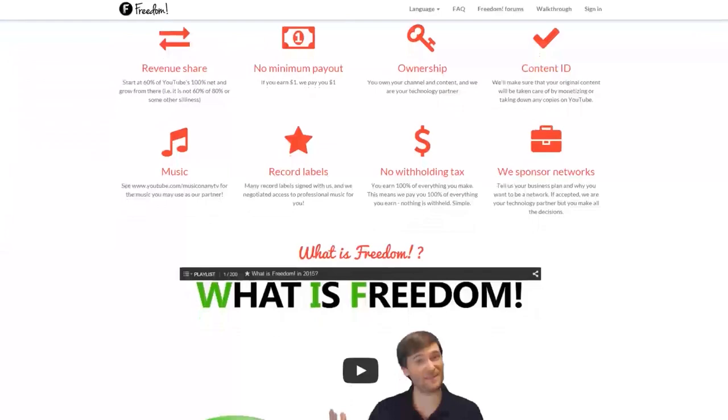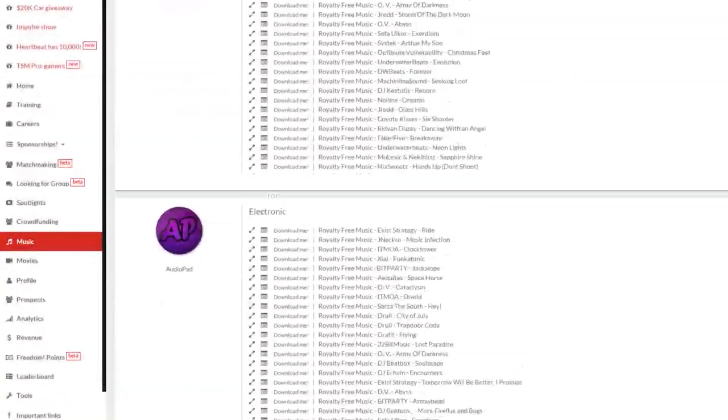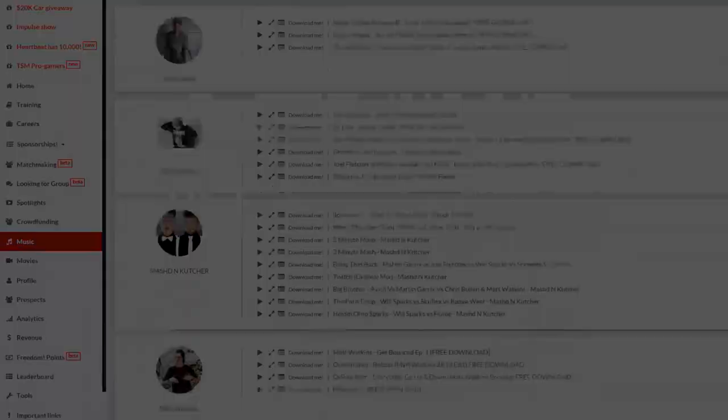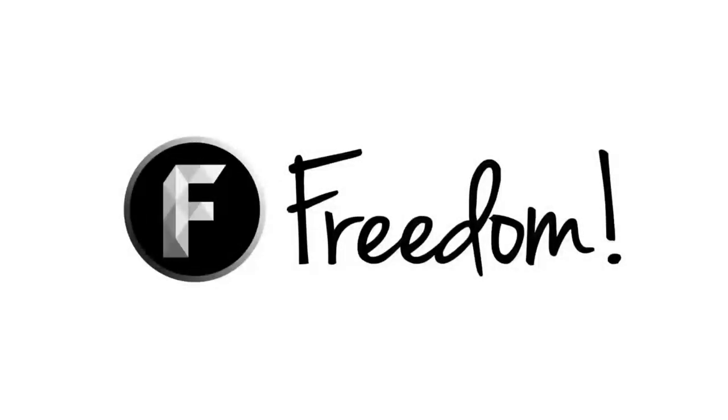Impulse is produced by the Freedom Network. Ever wanted to earn revenue from your videos? Freedom offers a great partnership program which includes access to hundreds of thousands of audio tracks, sponsorships with great partners, and most importantly a no lock-in contract — you can leave at any time for any reason. We accept everyone, both big and small. For more information click here or visit the link in the video description.